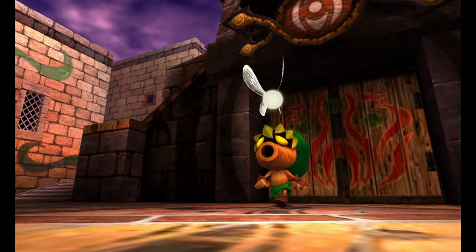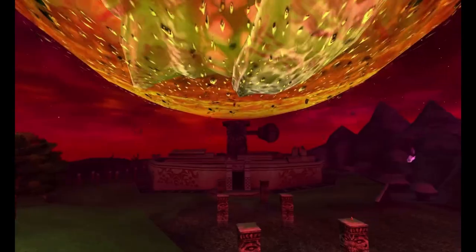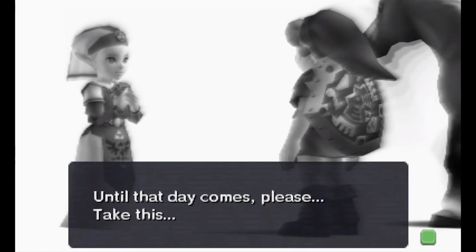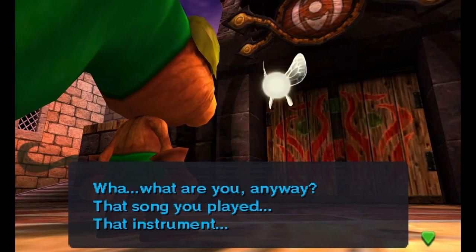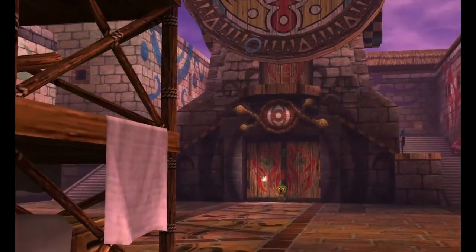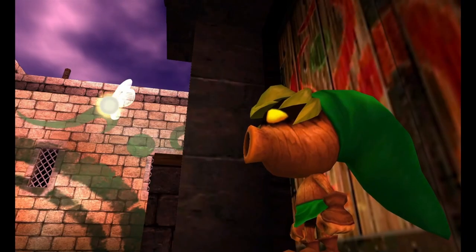As you likely know, Majora's Mask has a constantly ticking clock, and at the end of three in-game days, the moon gives Termina a big hug. The Ocarina of Time is the instrument by which Link manipulates time, given to him by Zelda. When used with the Song of Time, it allows him to start over the three-day cycle. Link and his fairy companion Tatl retain their memories of the previous three days, but nearly everyone and everything else is reverted back to how they were at the beginning of the last cycle.